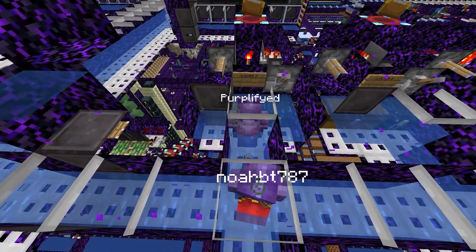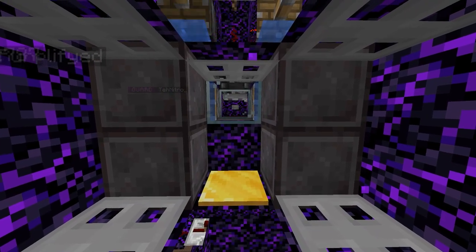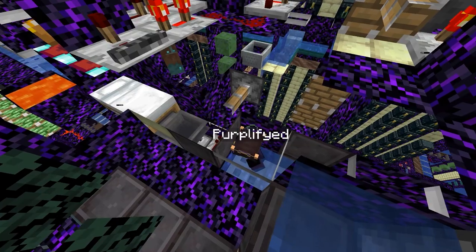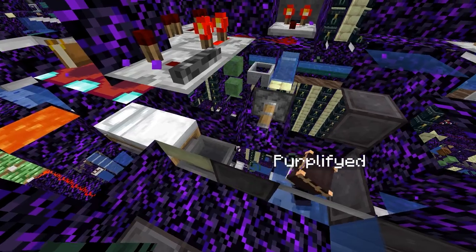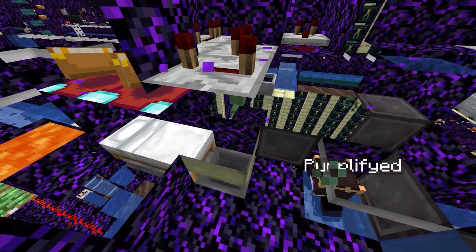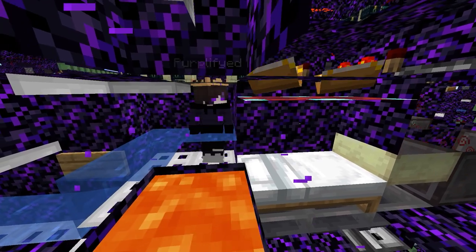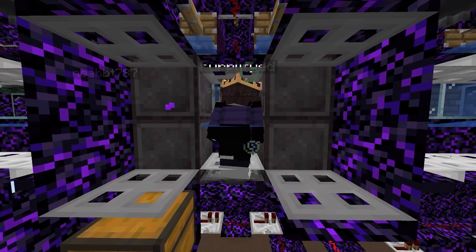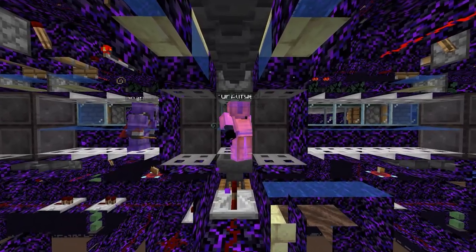After that, they go on a two-player checker, where if an invisible player attempts to enter the prison, they'll be noticed by a weighted pressure plate. Then the player goes to the first kill check, where they set their spawn point on a bed and get killed with harming potions. This respawns them on the other side, where they move on to the next part: equipping them with a full set of Curse of Binding armour, so that they can't equip themselves with any other armour later on.